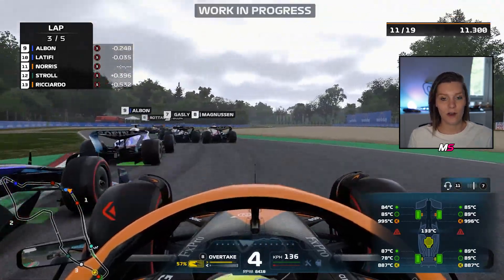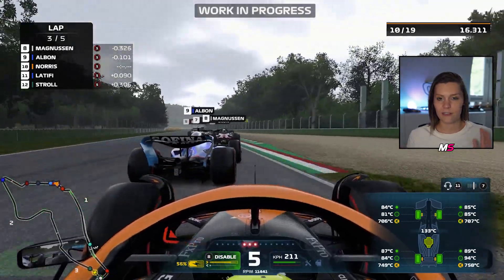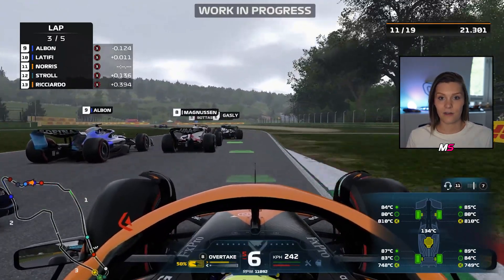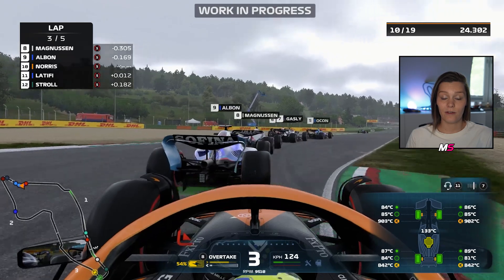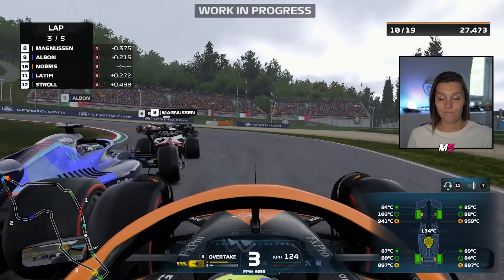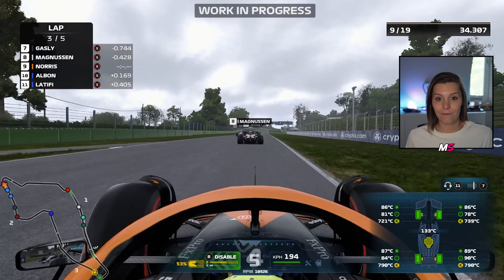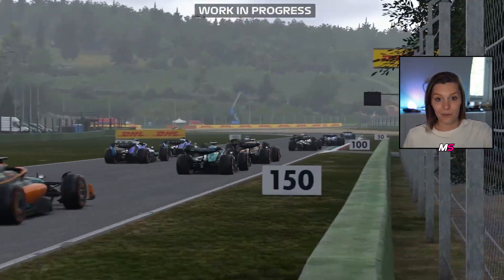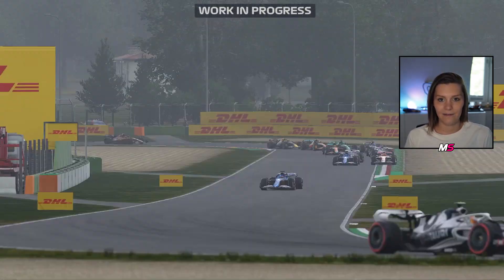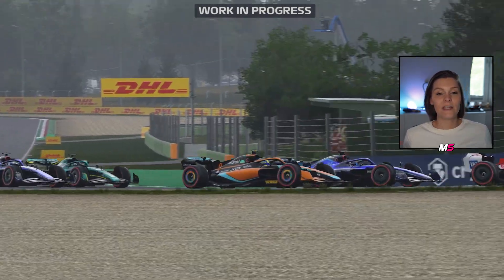The damage model is refined for the new cars — you still have wing damage, side damage, barge boards, and all the scratches and little details. It's not a lot different, but of course there are different parts on the 2022 cars so the damage is slightly different. And the question that everybody has: is porpoising in the game? No, it's not. The F1 teams didn't even know it was going to happen in real life — how do you think a game developer should know, implement it, and then remove it again? It shouldn't be in real life, and that's why it's not in the game.